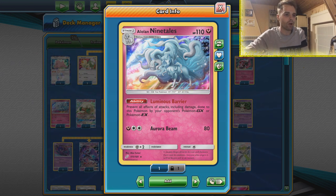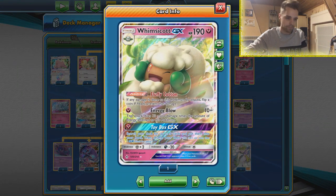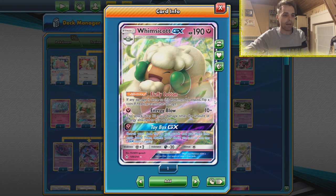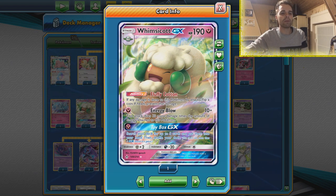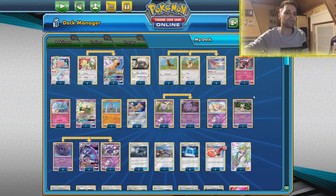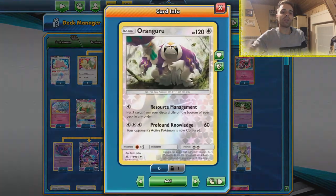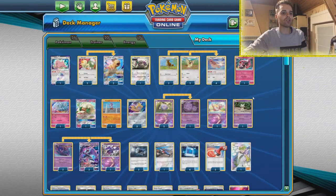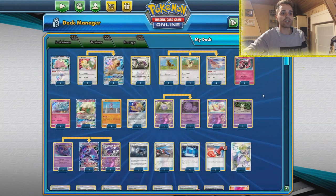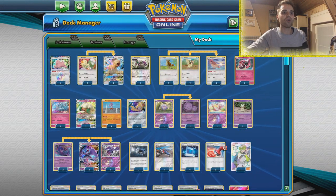We have Alolan Ninetales from Team Up with Luminous Barrier, being invincible to GX attacks — as we've seen with the Lucario Metal deck, it's very hard to go around this effect. Typically you have Power Plant, but that doesn't work against Alolan Ninetales. Then the most ridiculous part: it also has Whimsicott GX — not only for the Toy Box GX, but you can turn it into a one-prize attacker with the Island Challenge Amulet. We also have Mew to protect our bench, and Mimikyu to shut down the opponent's GX attacks if they have damage counters.